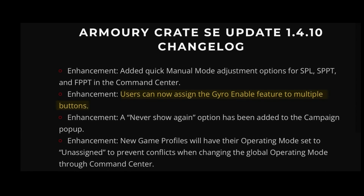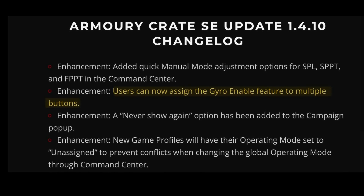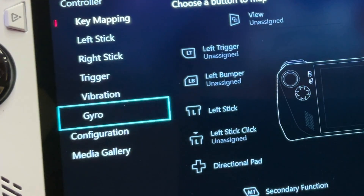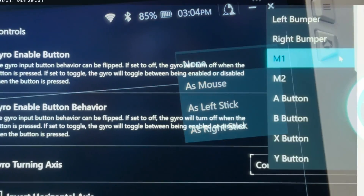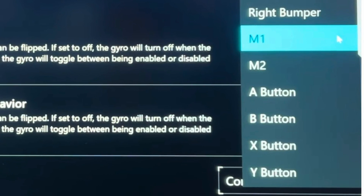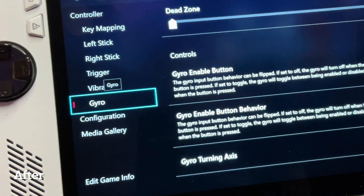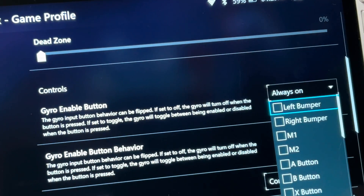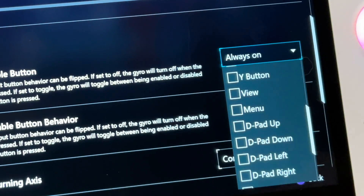The third addition is that we can now assign the gyro enable feature to multiple buttons. Before the update, pressing X to bring up the game profile, heading down to Gyro and selecting either Mouse, Left Stick or Right Stick, the gyro enable button section only allowed a single button. Now after the update, when heading to Gyro and pressing the gyro enable button, each button has a tick box so we can select multiple buttons.